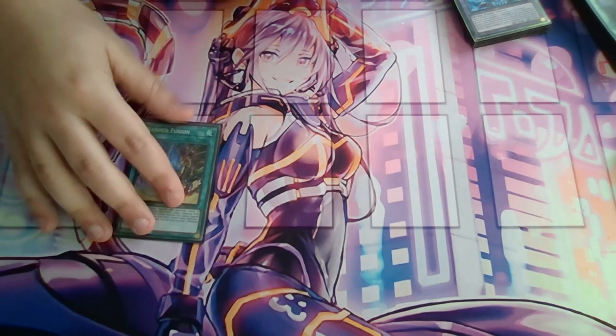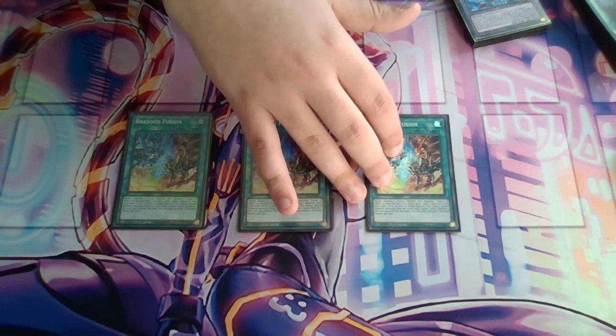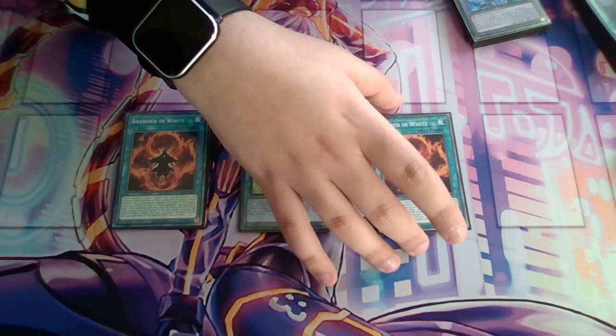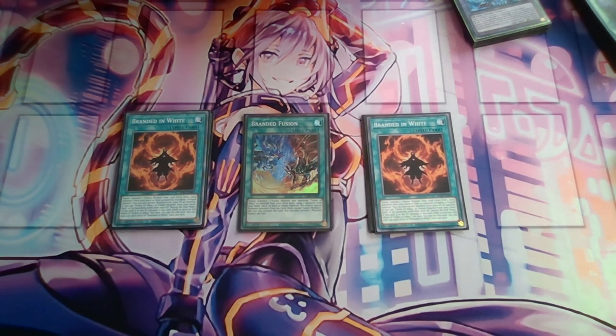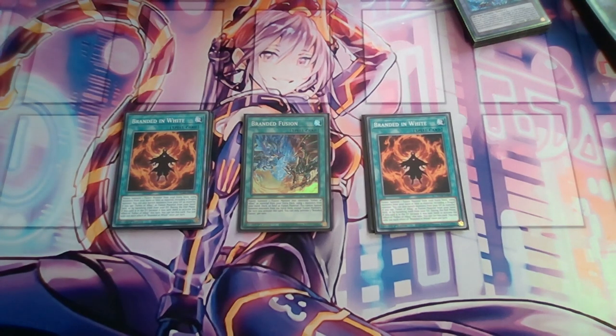For spells, it's pretty normal. Triple Branded Fusion — you want to see it as much as you can; there's really no reason to play it at any other ratio than three. Then we have two Branded in White, because sometimes it can be a good extender and can help you unbreak in hands where you don't get access to Branded Fusion if you already have the Albas in your hand. It actually happened to me once. If you have better cards to play, you can play it at one, but there wasn't much else for me to put in its place.